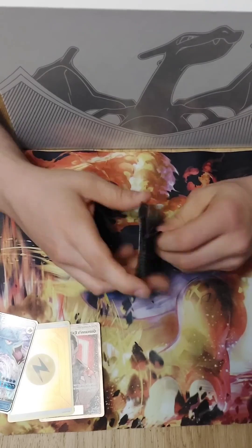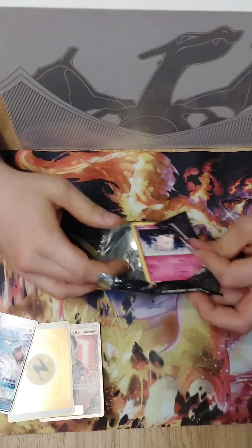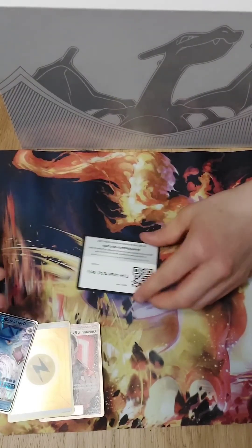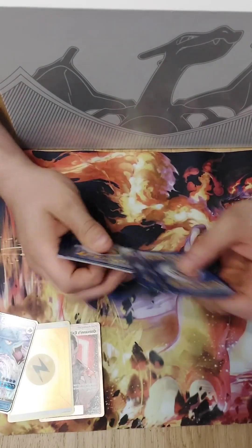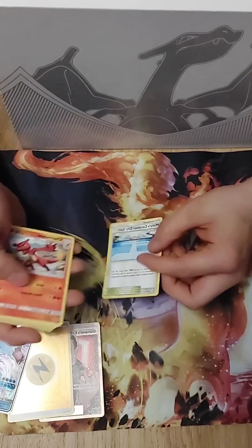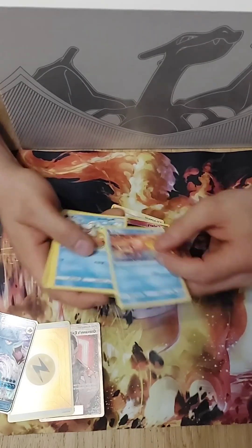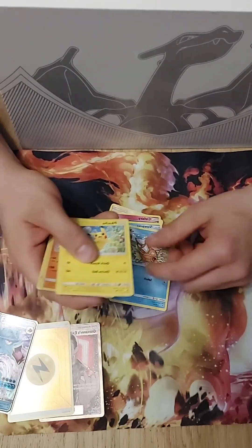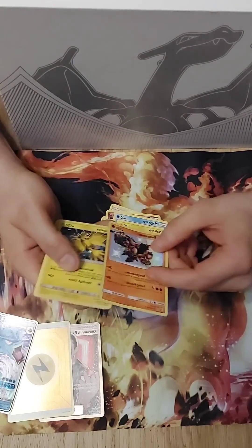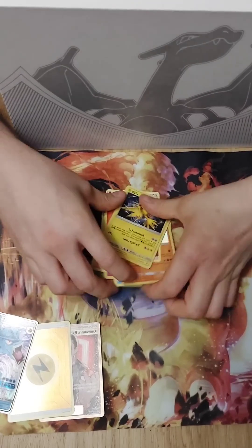Hidden Fates third pack of the Gyarados tin. We have Misty's Gym, a Charmeleon, a Brox Grit, a Clefairy, a Slowpoke, a Magikarp, a Pikachu — that's pretty cute — a Voltorb, and a nice little Zapdos. So that was that pack — only one major pull from these packs.